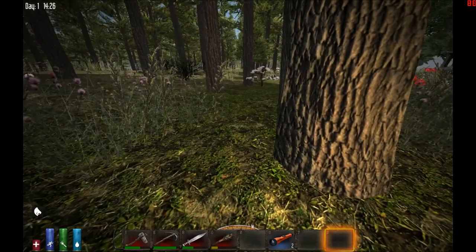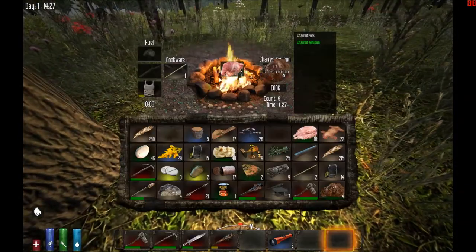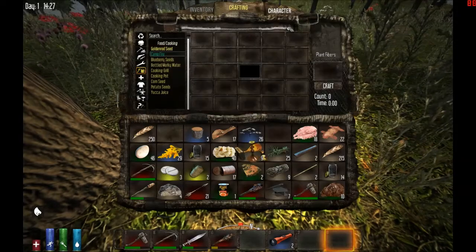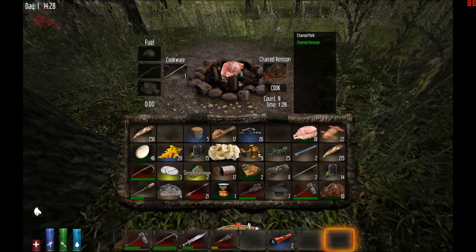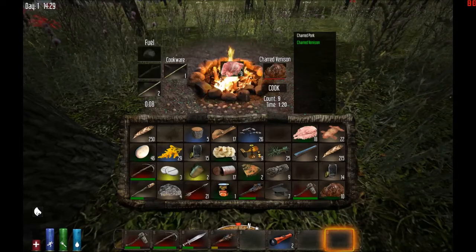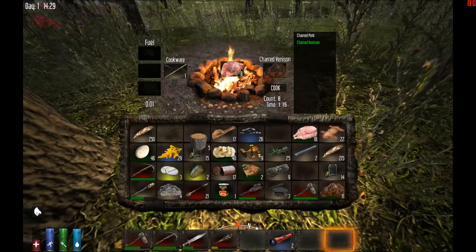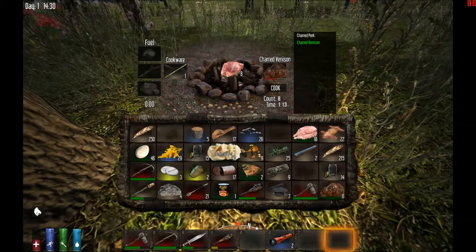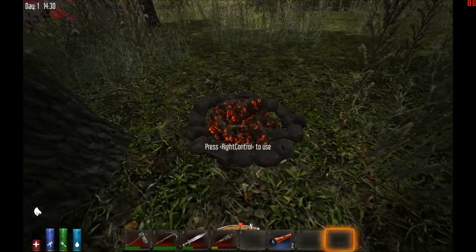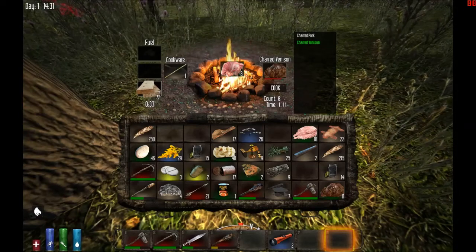Hey guys, I'm Chronicle6 and welcome back to my let's play series with Seven Days to Die Alpha 10.4. I'm still here cooking some stuff. I apparently ran out of fuel. I got eight more — let's make some more sticks or planks or whatever.